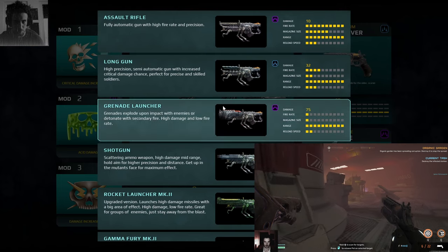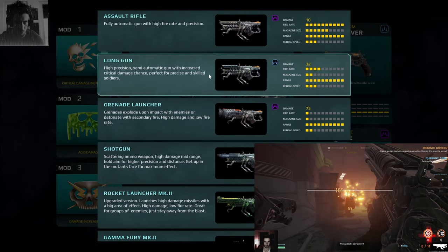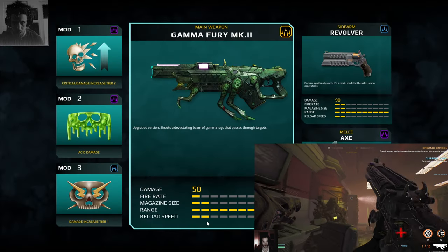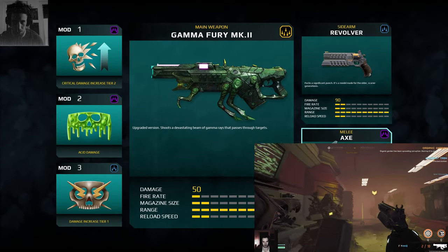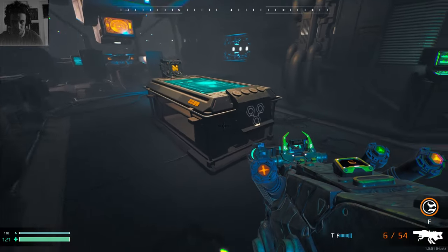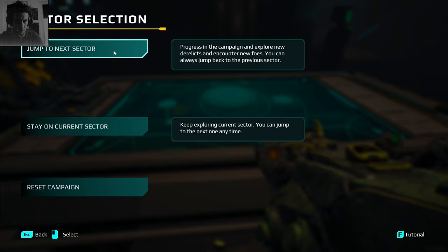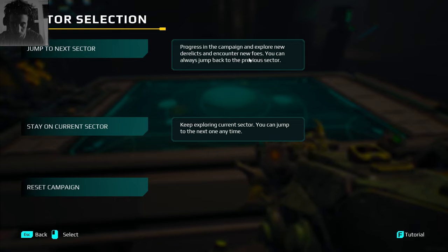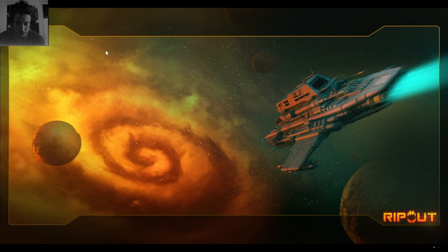At the weapon station — what am I using? I definitely don't want the grenade launcher. The Gamma Fury was the good stuff damage-wise, so let's try that. There's also a new mission option: jump to next sector, progress in the campaign, explore new derelicts and encounter new foes. You can always jump back to the previous sector — so there's a new sector to explore.